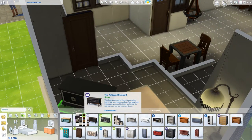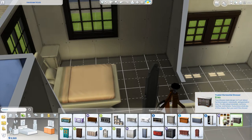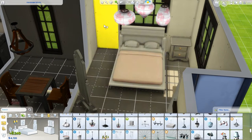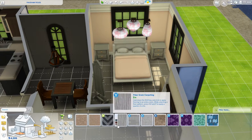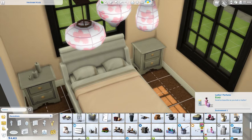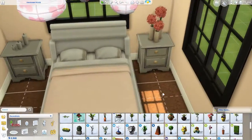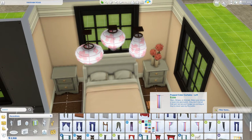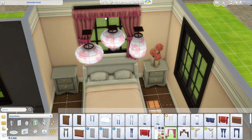We move on to the bedroom. I end up changing the dresser because during play-testing you couldn't get by to the other side of the bed — which, being a serial romantic, you're obviously going to need to do. I did intend the room for a female since it's all pink, but honestly anyone can sleep in a pink room, it doesn't matter. I add some pink flowers too, and I change the carpet — I originally liked the darker carpet for contrast, but during play-testing I changed it to a beige or yellowy color.